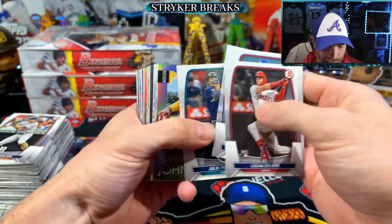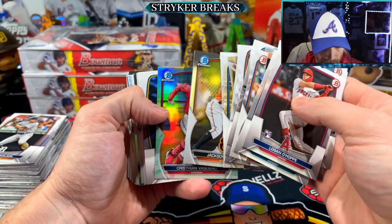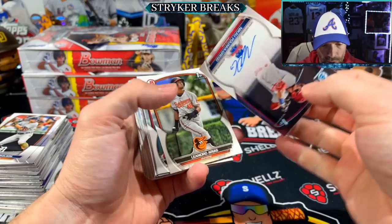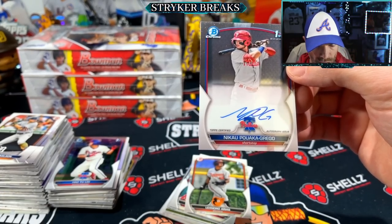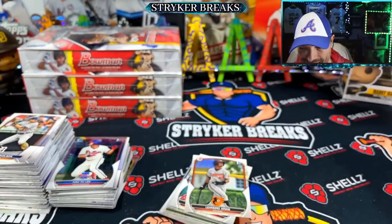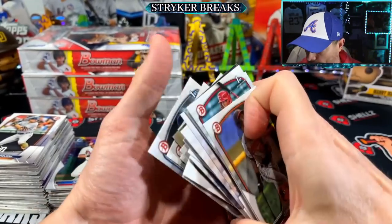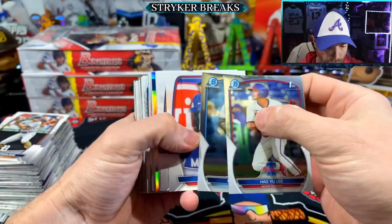Let's see if the same thing continues where we get nothing in our first quarter stack. No - we got a lunar, lunar glow Vaquero, sweet! The auto's popping up here, something a little bit different than normal, and I do not recognize this guy - Nikao Poka Grego. But it's a first and we'll take it. Kind of interesting how that happens where the standard collation does not apply - might just be me flipping the packs around differently.